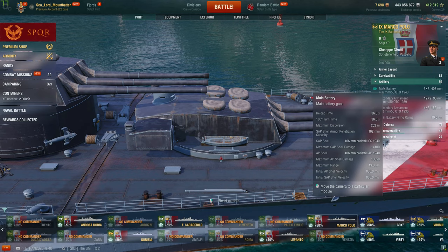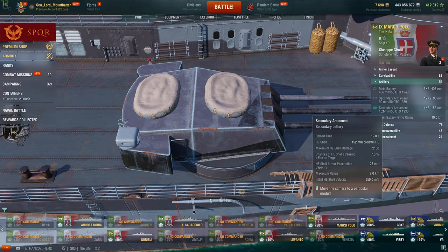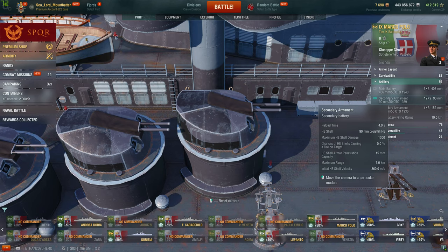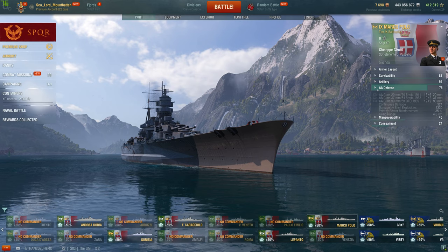From what I've seen before, 16-inch SAP is nasty, and there's a very good reason why the Italian battleships are stuck with 15-inch guns. Her secondary armament: she has 12 of these 152mm guns firing HE with 25mm of pen, 7% chance of starting a fire, and a reload time of 12 seconds at a range of 7 kilometers. And then we have the plentiful 90mm secondaries that can't really do anything — they really struggle to even pen destroyers with only 15mm of pen. But they do have a range of 7 kilometers, a reload time of 4 seconds, and a 5% chance of starting a fire.